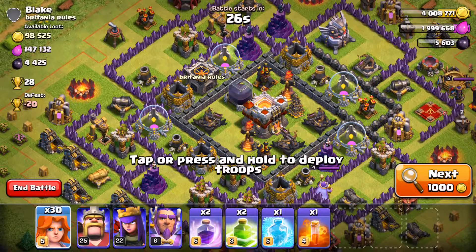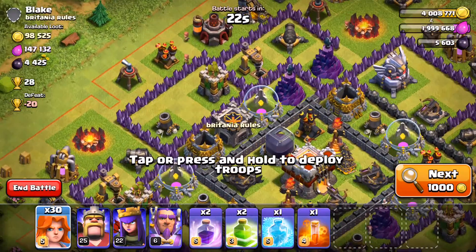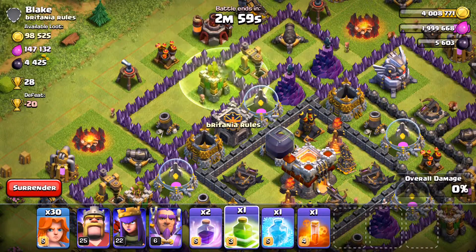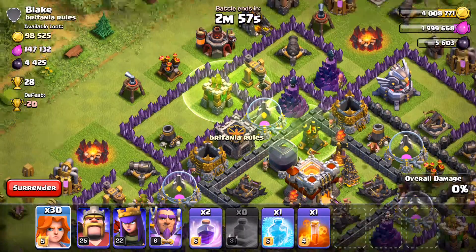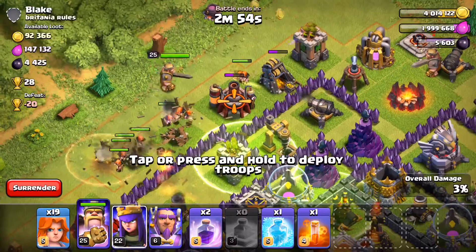Here's the base I'm going to attack — it's a Town Hall 11. I'm going to drop the jump spell right there into the center of the base, and then I'm going to drop the Valkyries, a few at a time, then my King and Queen.